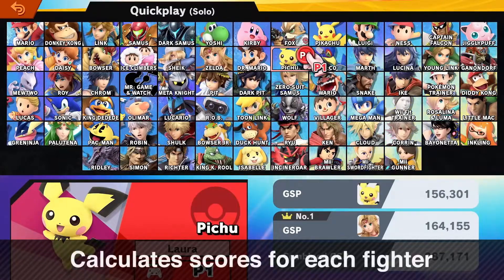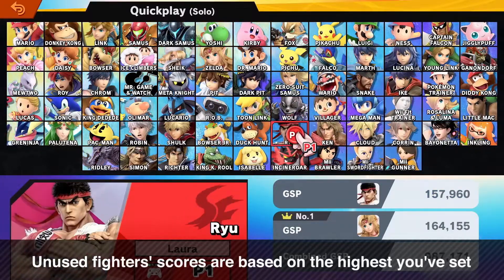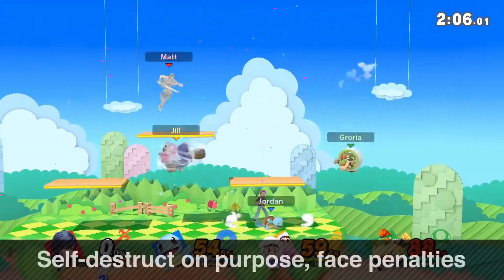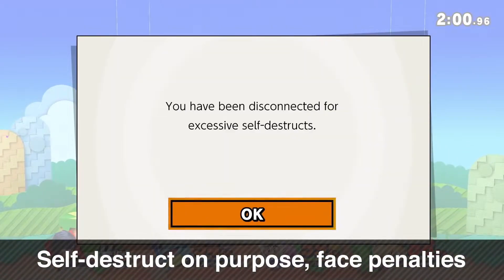By the way, you can set a GSP score for each fighter. Fighters you haven't used yet will be assigned a placeholder GSP based on the highest score you've set with one of the other fighters. If you repeatedly self-destruct on purpose, you could face a penalty like being disconnected, so please don't do that.